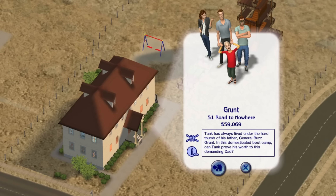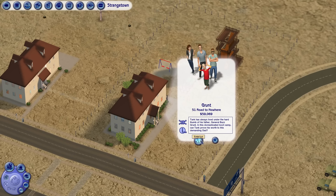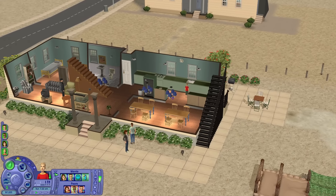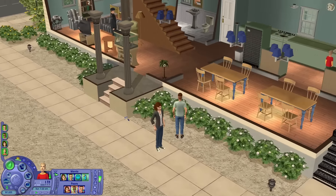Tank has always lived under the hard thump of his father, General Buzz Grunt. In this domesticated boot camp, can Tank prove his worth to his demanding dad? Long story short, this is a house full of men that desperately need some decorating, so let's go. Here we are - immediately the game has me looking at Tiny Buck, who is in the kitchen of course. I think that's his favorite place in the house, but I also love food so who am I to judge?